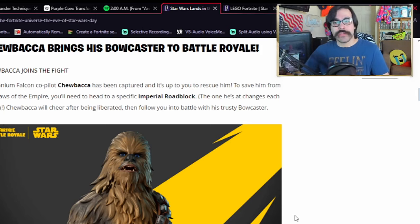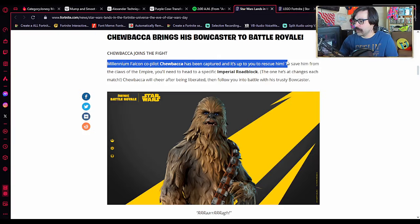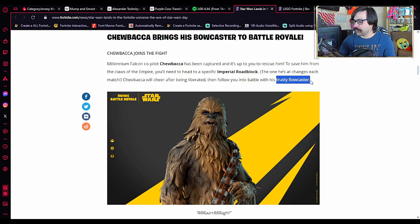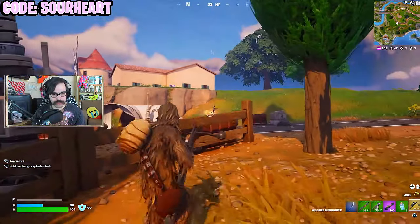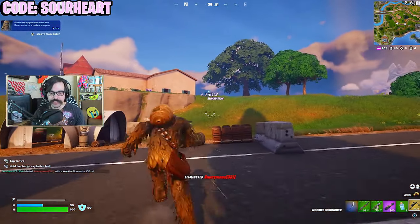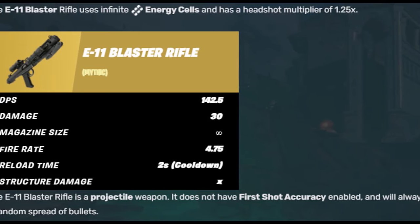That's everything for LEGO mode. Now let's talk about the Battle Royale mode changes. The biggest change by far is the addition of Chewbacca to the map — you have to save him from the Empire. He'll be a prisoner that randomly spawns at the beginning of every round of Battle Royale, and once you liberate him you'll get his bowcaster. The bowcaster is very interesting: you can shoot individual shots quickly or charge it up for an explosive round. Even if you don't manage to get Chewbacca, you'll be able to find these inside imperial chests. There are also the returning E-11 blasters, which I'm not particularly a fan of — they were never really that great.